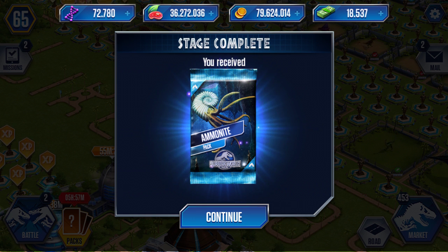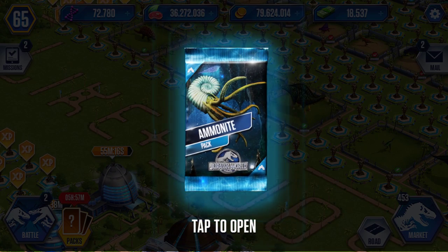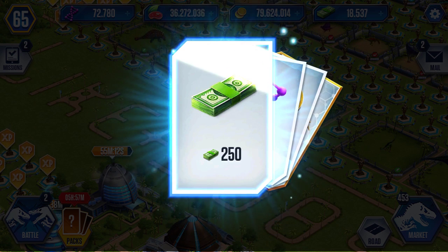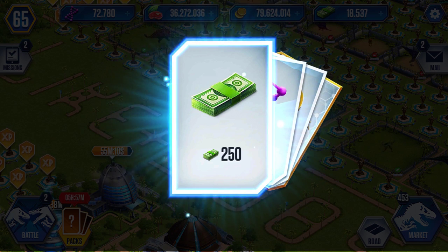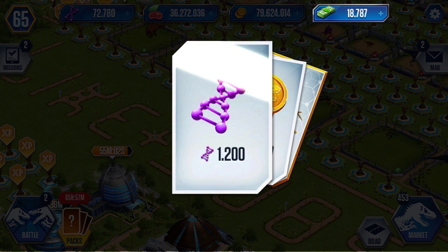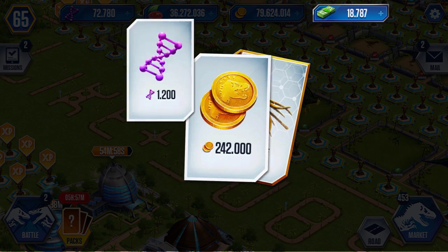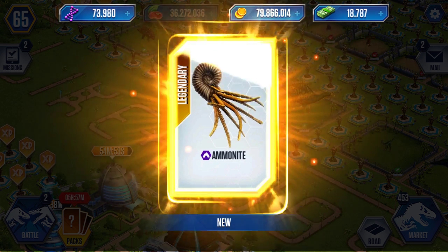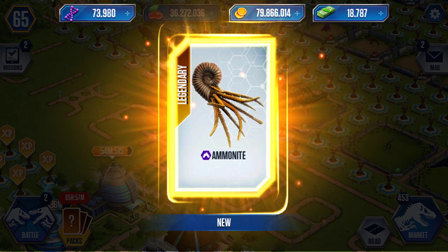So the Ammonite pack - let's see, hopefully it has some good resources. Yeah, 250 bucks - that's the same resources as in a rare pack. That's crap, I was hoping for like 750, but at least we get you, bad boy.